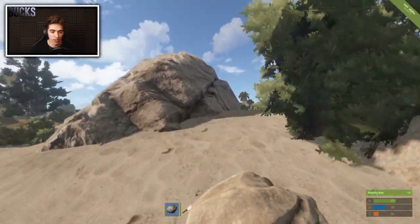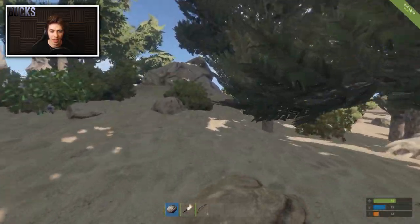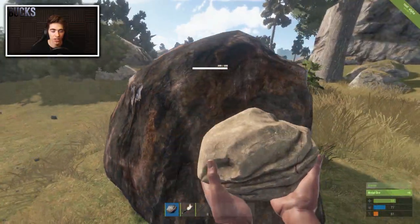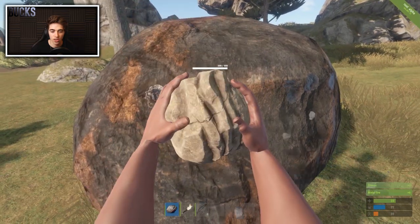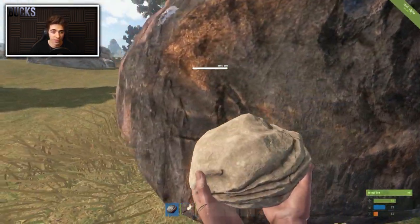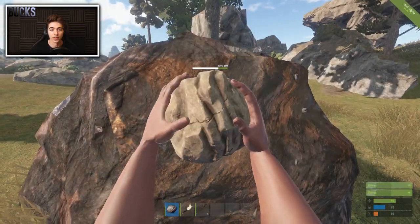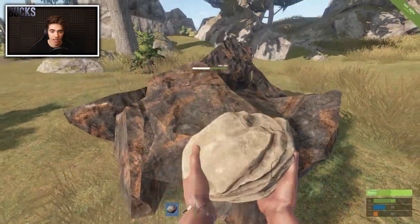Ignore wolves and bears for now. Once you've got 250 wood plus your hunting bow crafted, find a rock to mine. The boulders like these are harvestable — from them you get stone, metal ore, and sulfur ore. Metal ore smelts into metal fragments used for crafting, and sulfur ore goes into sulfur, mainly used to make gunpowder and explosives. Mine until you get 125 stones for a pickaxe. You shouldn't need to deplete the whole boulder.